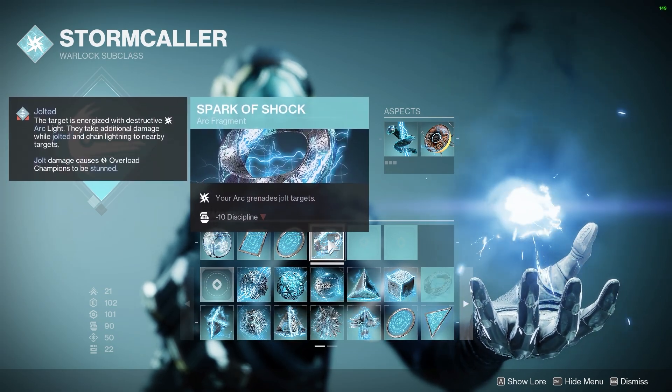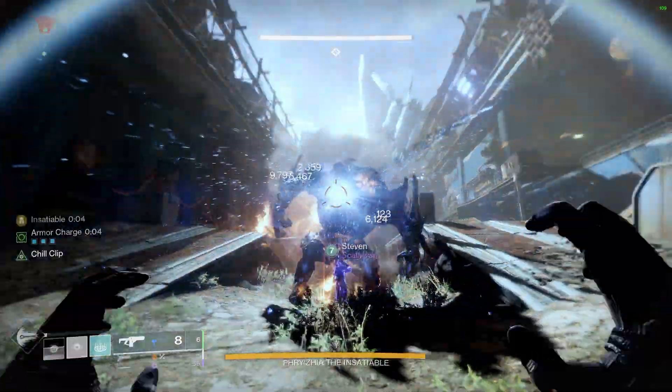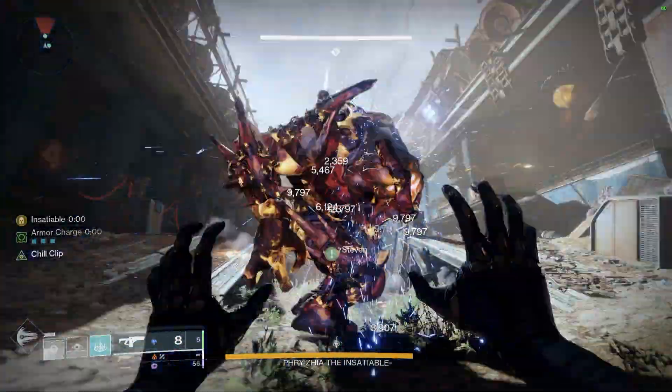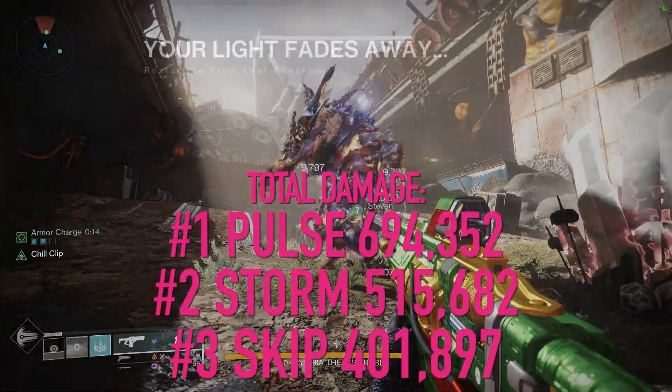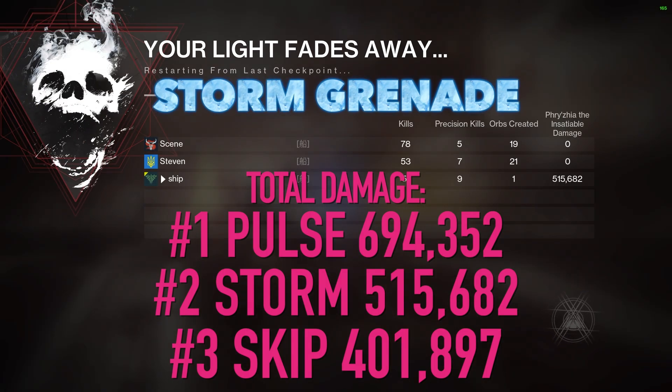Here it is in action — we expel our Chaos Reach and then chain and cycle back and forth, getting five melees and five grenades every time. No matter what super you have, you're going to get five grenades and five melees every single time. Pulse Grenade wins with 694,000 — a huge win. Storm Grenade at 515,000, and Skip Grenade pretty low at 401,000. Pulse is the preferred grenade.